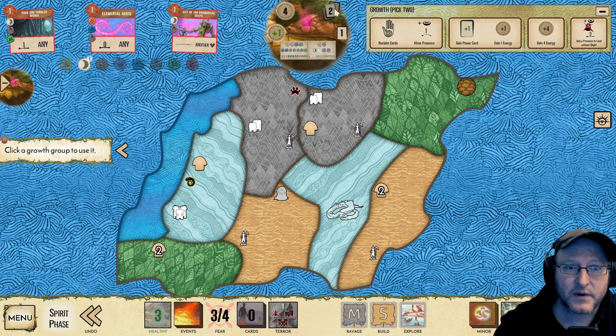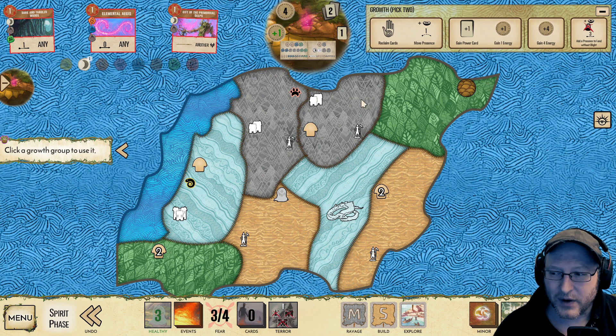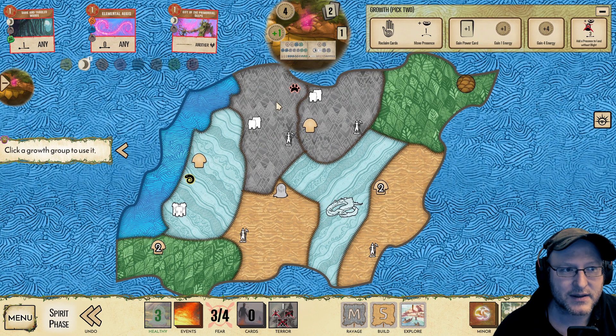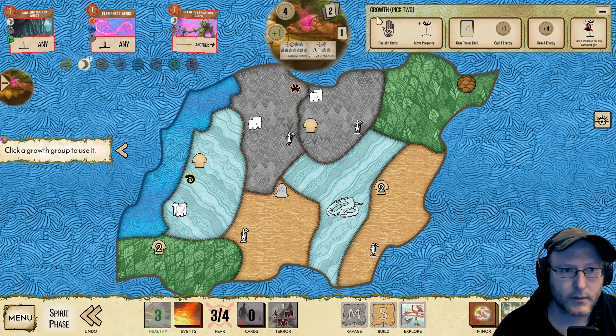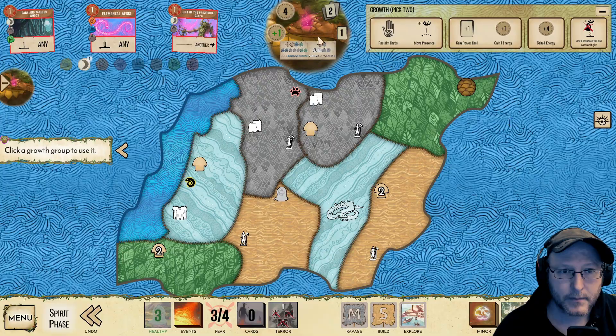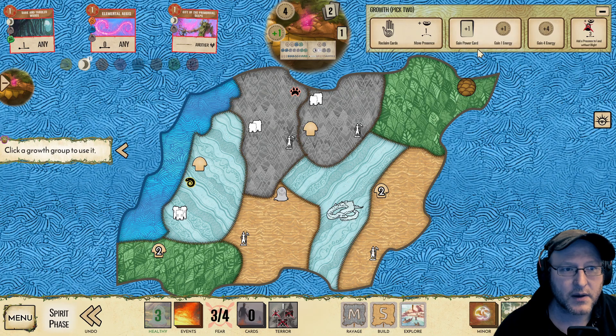We've got four energy. We kind of jumped up in energy because of playing Absorb Essence. I'm not sure I want to go down that path — I kind of want to have more presence than this because playing with events, we could have something that just destroys our presence. So I'm not going to reclaim here. I'm going to gain a power card. We've revealed this moon here, so if I play Gift or any of these, I'm going to be able to get fear out of this, which is very helpful for getting you going in the first stages of the game.